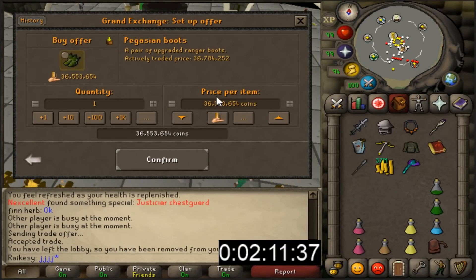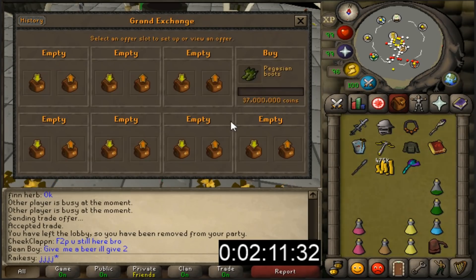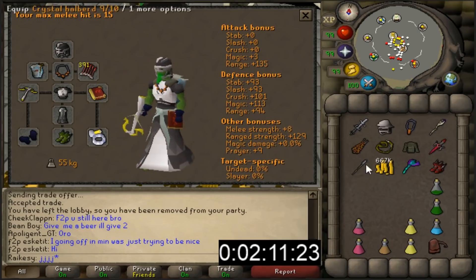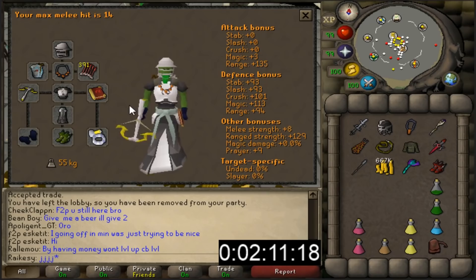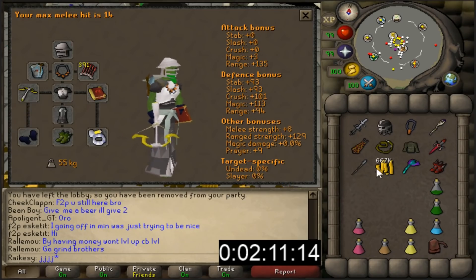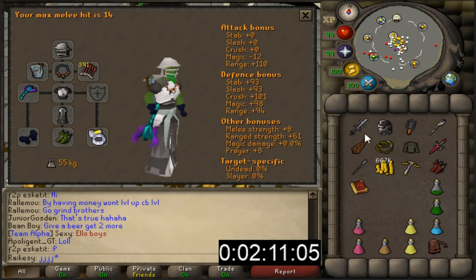Checking what Pegasian boots are going for nowadays - oh, they're expensive, that's like my entire cash stack basically. But look at these bad boys. I'm not really using the ACB too much to be honest, but I need it - I can't use a Rune Crossbow when there's the web phase because occasionally I need to long distance attack. Those Pegasian boots should be a very nice addition to the gear we currently have.